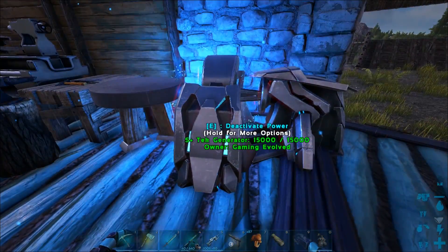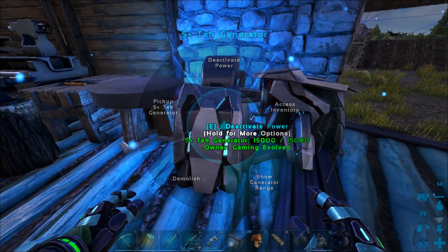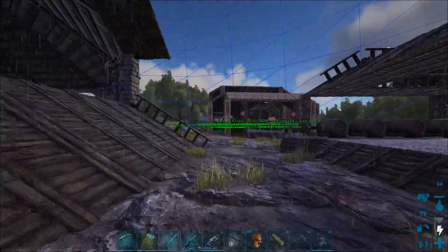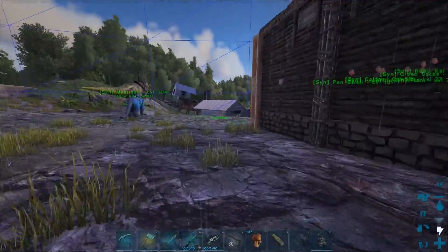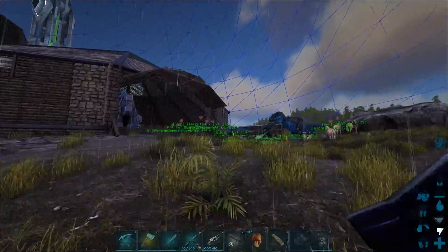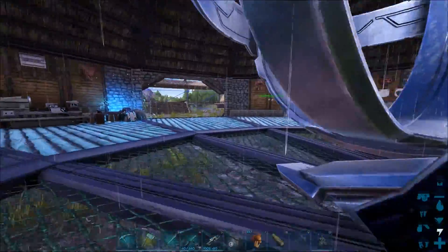That looks amazing. So what settings does it have then? Show generator range - oh my god, look at that, it covers mostly everything. Does it cover the little base down there? I don't think it does, it's just short of it. That's okay, we can always stick some stuff in there, but it covers like everything that's useful here. So that means I can turn off that generator over there and everything else should just be fine.